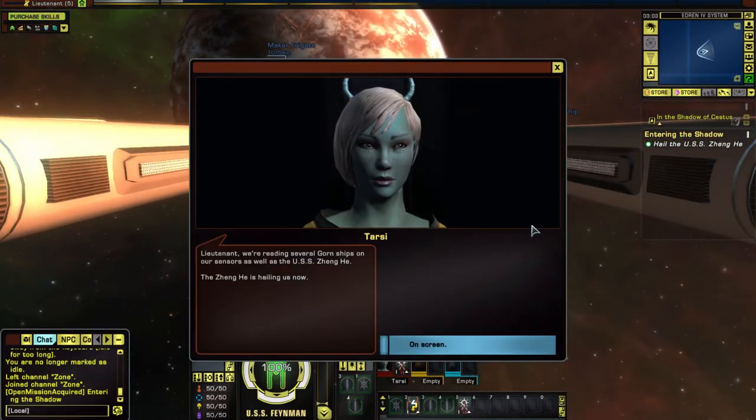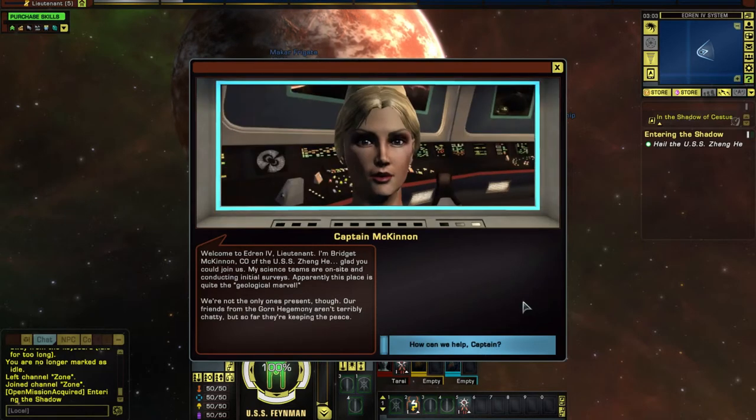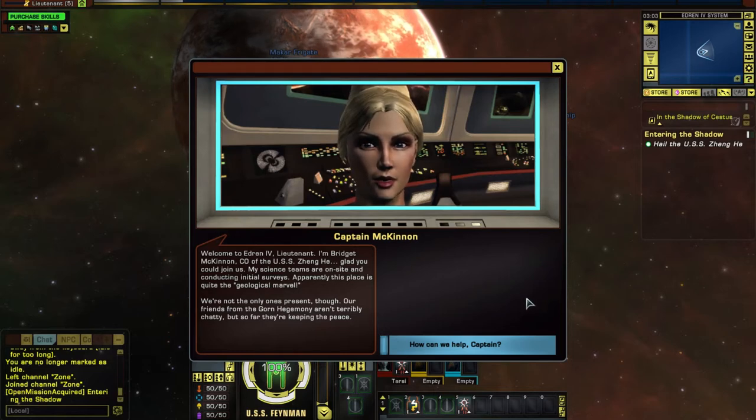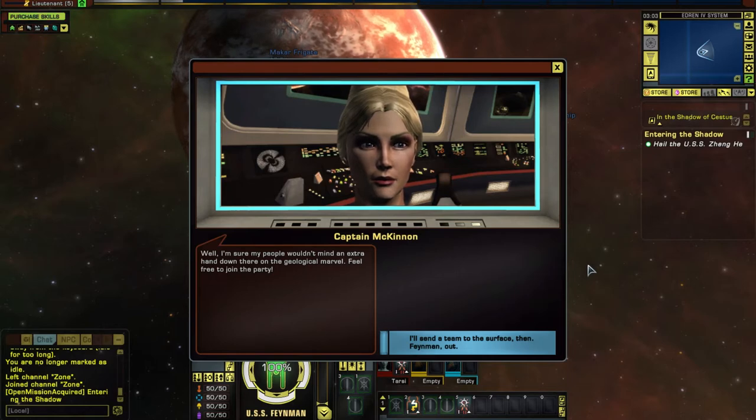Tarsi says, 'Lieutenant, we are reading several Gorn ships on our sensors as well as the USS Zhang He. Zhang He is hailing us now.' Captain McKinnon: 'Zhang He, my science teams are on site and conducting initial surveys. Apparently this place is quite the geological marvel. We're not the only ones present though. Our friends from the Gorn Hegemony aren't terribly chatty, but so far they're keeping the peace.'